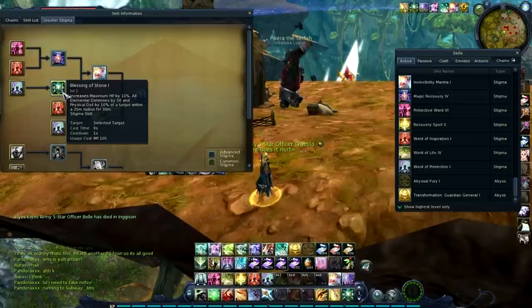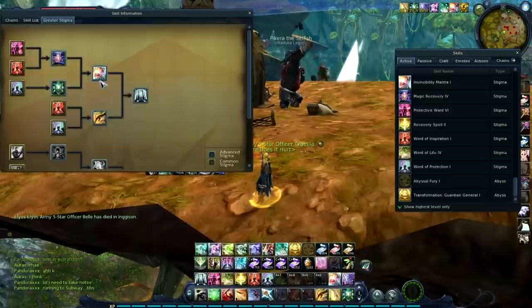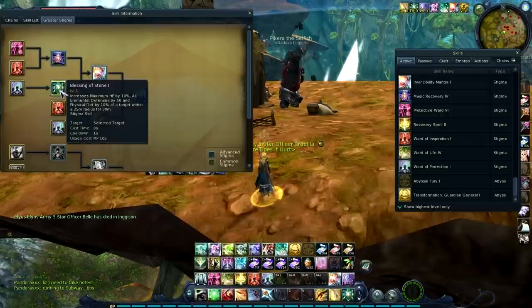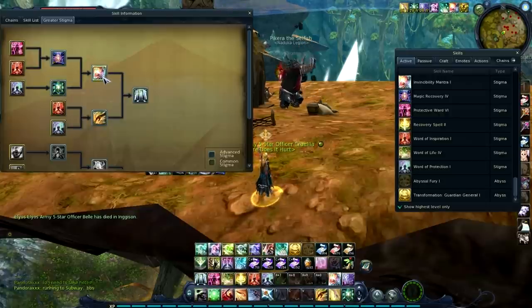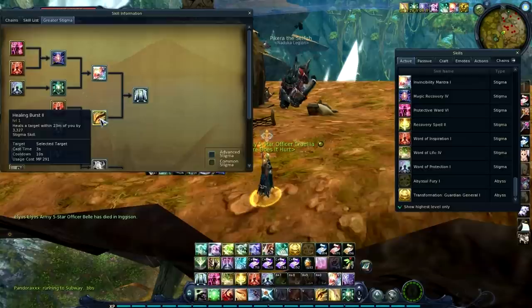Blessing of Stone is an HP buff — it speaks for itself, it's better than Blessing of Rock, not much more to say there. I AM is likewise; if you have it you're just going to use it because these two are awesome skills. Healing Burst — I like this one because of the animation, let's show it real quick.